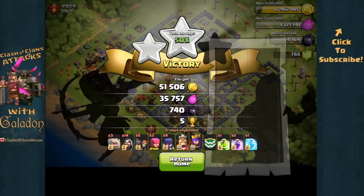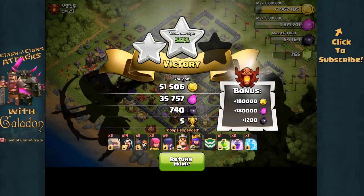Some signs of rust showing on that attack though: when I froze the X-bow and Tesla, rather than freezing right next to it — a wizard tower and a mortar — you definitely want to try to freeze splash damage when you can, especially with an army of witches and skeletons at your side.